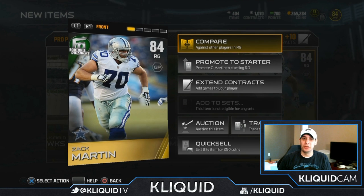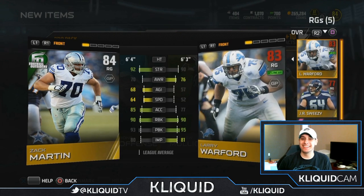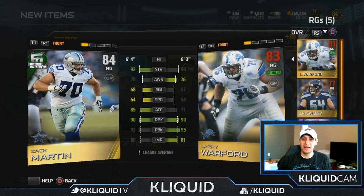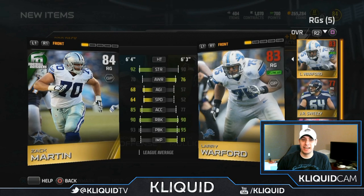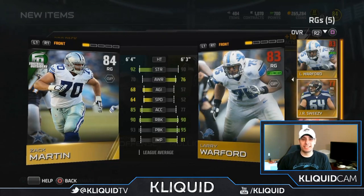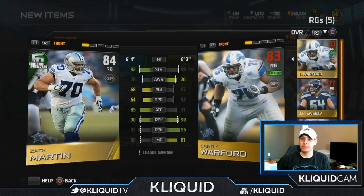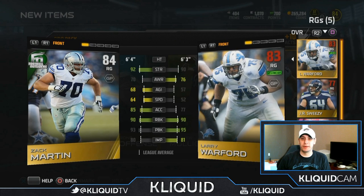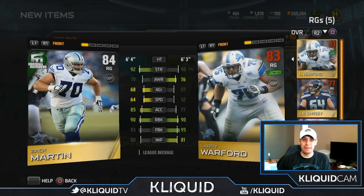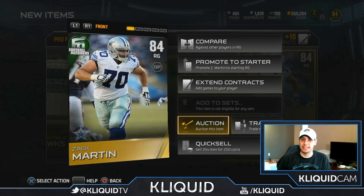That's at least a solid pull. Pretty happy about that. Let's take a look at my other right guard — I think he's probably gonna be my starter. Oh, Larry Warford's my other starter though, my budget right guard. They're the same at run block; Warford's better at pass block and impact block, Martin's better at strength. I might end up selling this Zack Martin because I think Larry Warford is probably a better value. I'm pretty happy about getting that though — that's a nice pull.